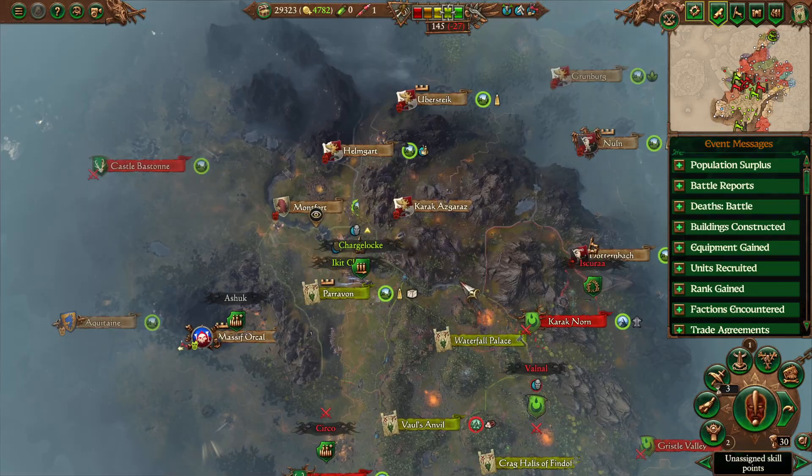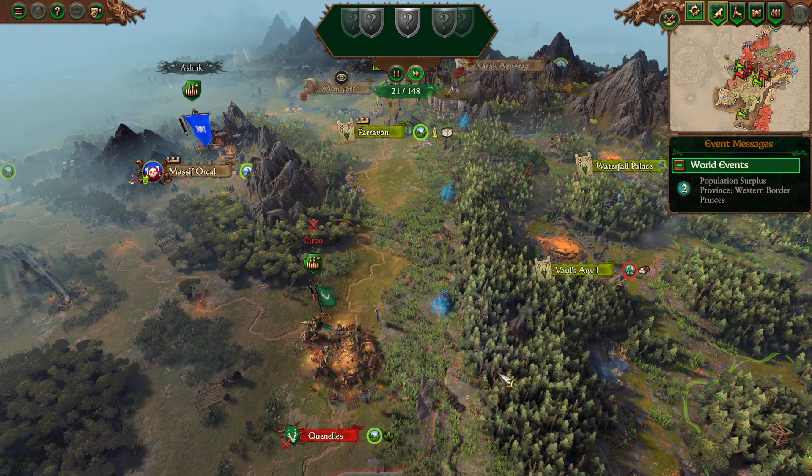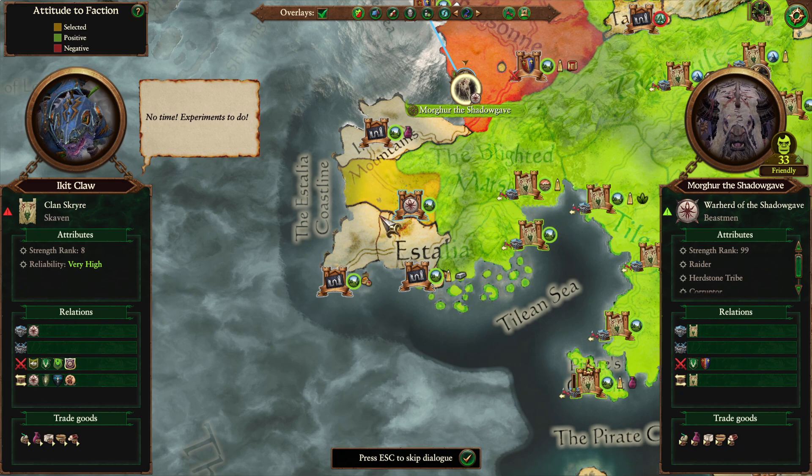Otherwise I'm happy with the rest of this. Let's end the turn now. Alright, we'll send Ikkit down to Quenelle. Maybe I should have had the Charge Lock army go to Paravon so Ikkit could have moved further, but not a big deal. At the end of the day it'll cost us one turn if Ikkit can't reach Quenelle in a single bound. Morgur — join Morgun's Carcassonne? No, but we will do that, just not right now, not for 800 money.